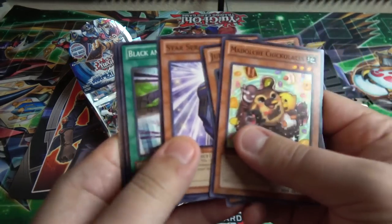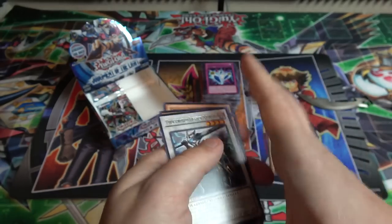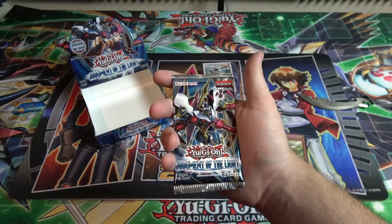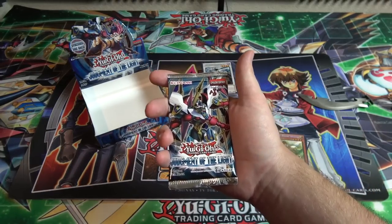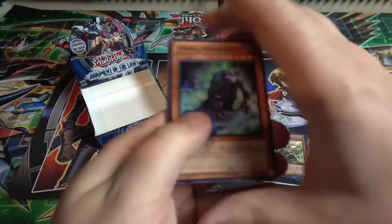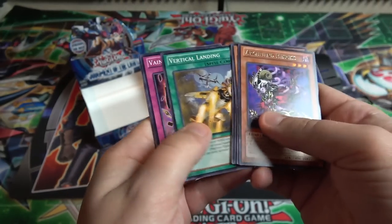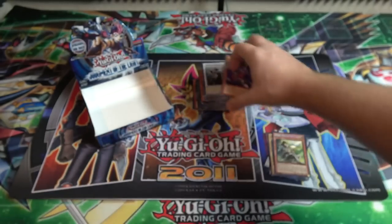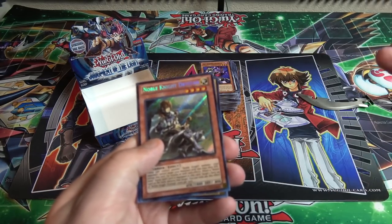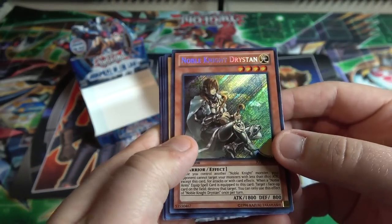Only a couple of packs left — I have no idea if we're missing any holos, we'll just have to see. Underworld Fighter Balmog — I always thought he was really cool looking. Last pack — what can we end with? We have Archfiend Harris, and unfortunately we didn't end with a holo. But you know what, I think we did really good from this box. I got an ultimate rare, so that was enough to make me happy, because you can't get ultimate rares anymore unless it's from OTS packs or Astro packs and that kind of stuff.